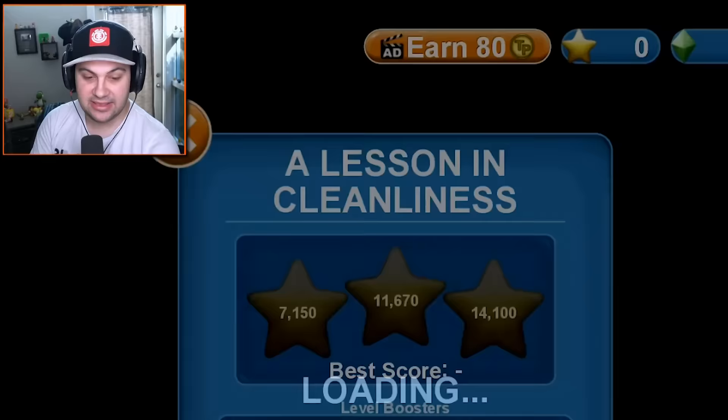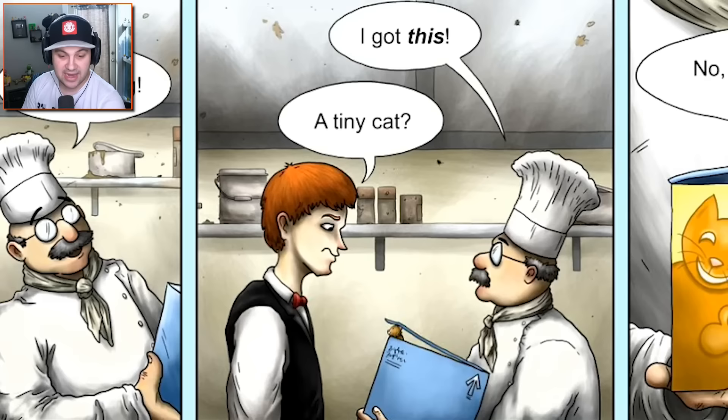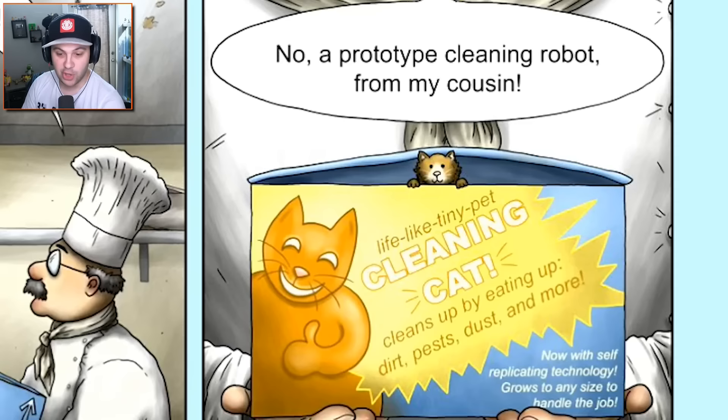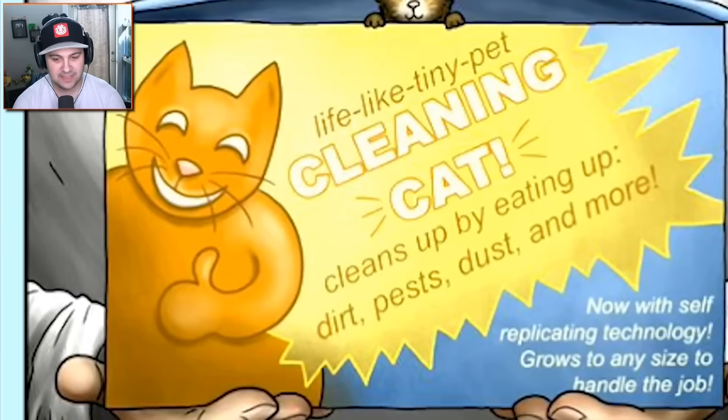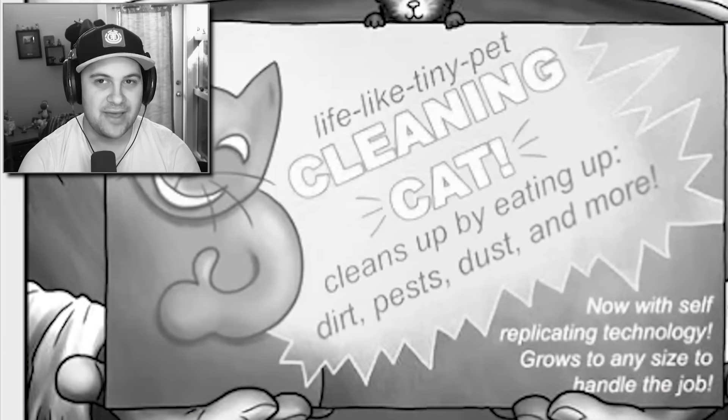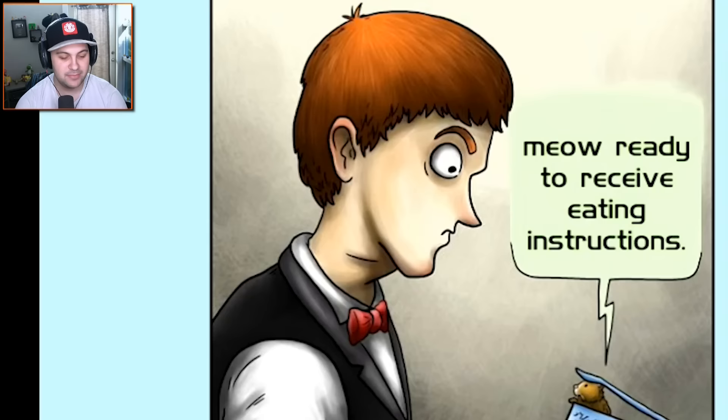Level one: A Lesson in Cleanliness. We got some story here. It's filthy in here. Not for long — I got this. A tiny cat? No, a prototype cleaning robot from my cousin. So this tiny robot cat we're playing as is actually a robot. Lifelike tiny pet cleaning cat. Cleans up by eating dirt, pests, dust and more. Now with self-replicating technology, grows to any size to handle the job. This is gonna turn out very, very good for everybody. Meow — ready to receive eating instructions? That's my robot cat voice.